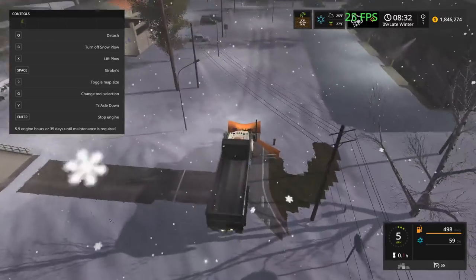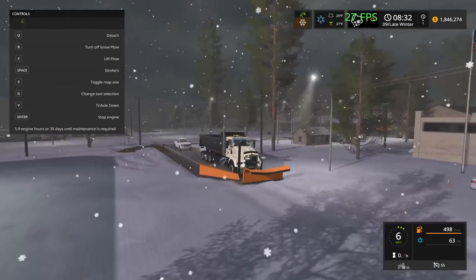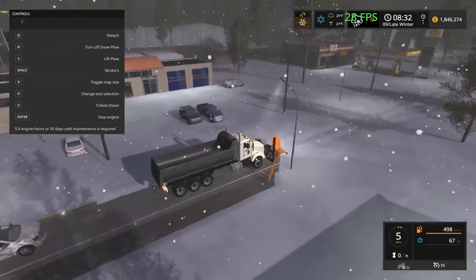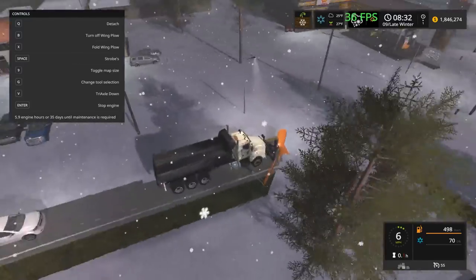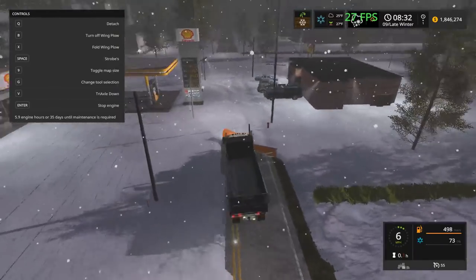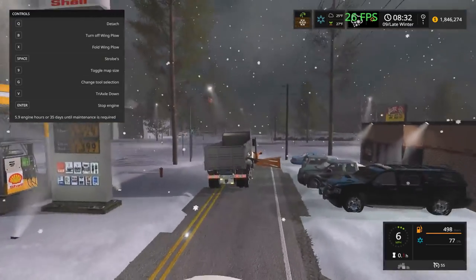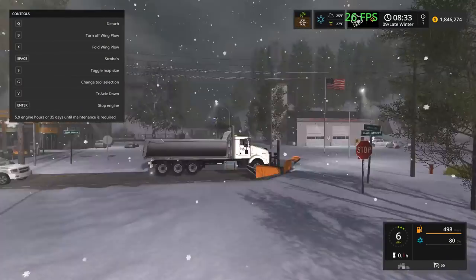There we go — let's get both sides of the road, which is definitely very nice and efficient. I'm going to push it to the left so it can grab the other side. I'm going to select the wing plow so I can fold it when we're coming up to something we might hit. We're moving over a little bit to pass this fire hydrant. No cars coming, so we're just going to keep it going across this intersection.